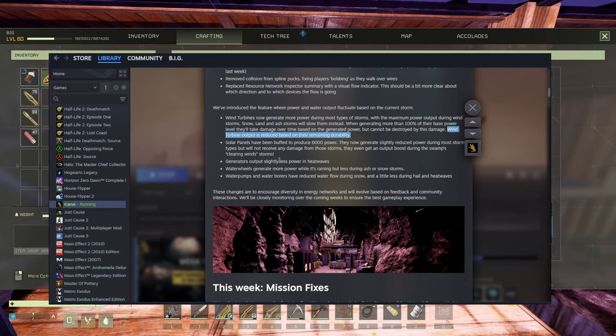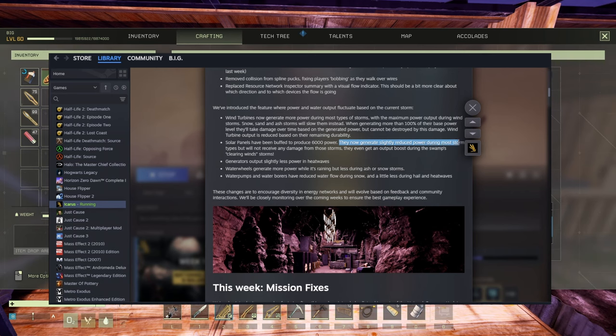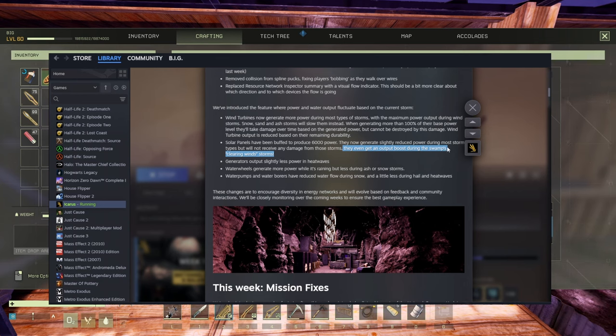I'm pretty sure we're gonna have a storm soon here on Icarus — on Prometheus I have like two per day, so it won't be an issue. The solar panels have been buffed to produce 6000 power — that's very good, thank you very much. They now generate slightly reduced power during most storm types but will not receive any damage from those storms. They even get an output boost during the swamp clearing wind storms — haven't had that one before, not a swamp dweller.